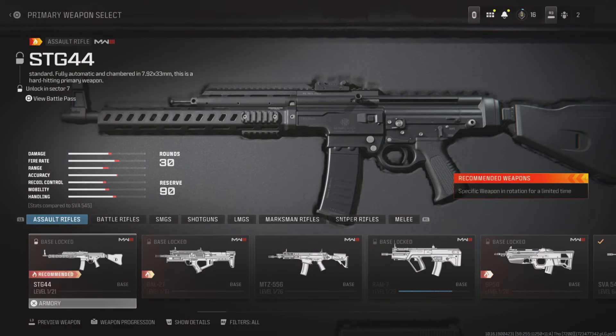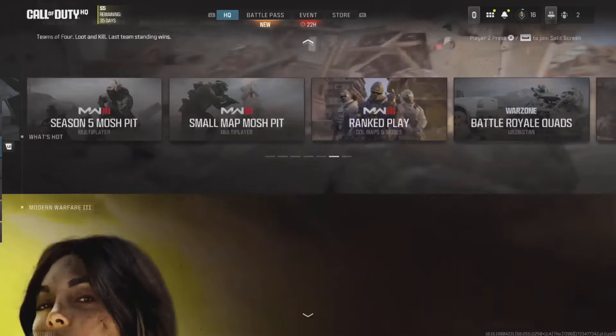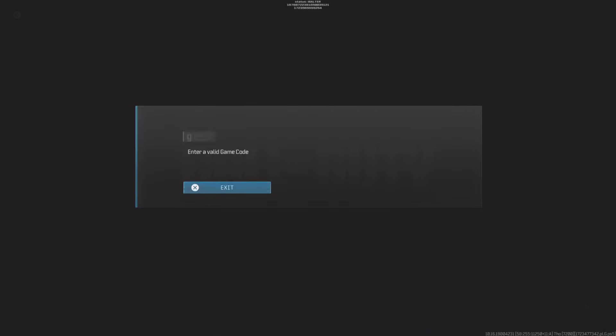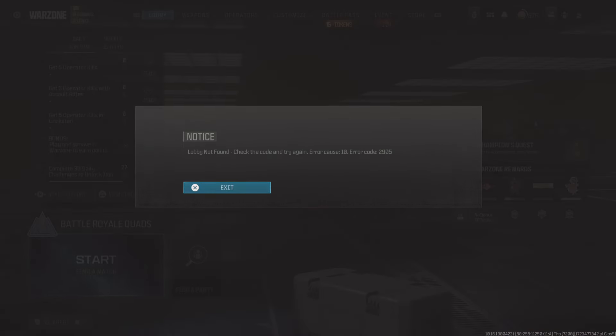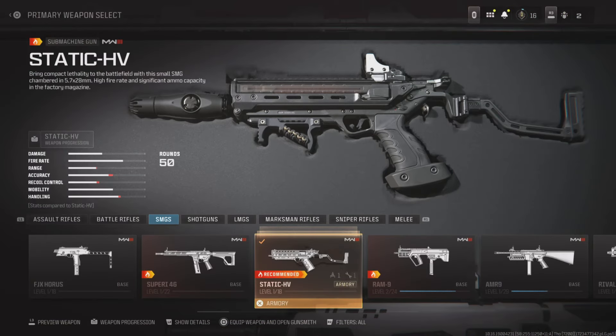The instant unlock glitch still works, and even free players can do this glitch. To start, a player who owns Modern Warfare 3 will need to select Private Match and then click Join Match. Now enter in the code 12345 to get an error message. Dismiss the error and then go up and select Battle Royale and start the match to get another error. Now have your free to play friend join your lobby. When you go over and look at weapons, they will see all weapons and attachments are now unlocked.